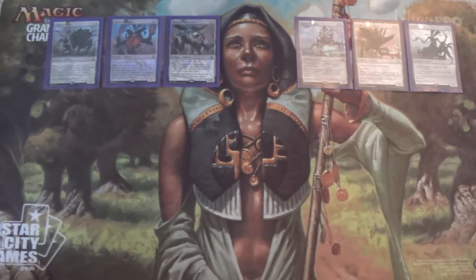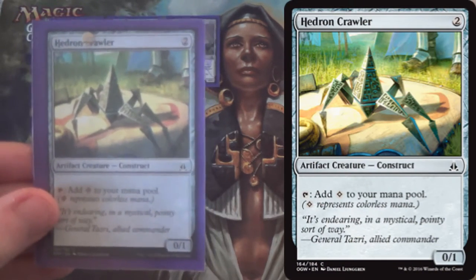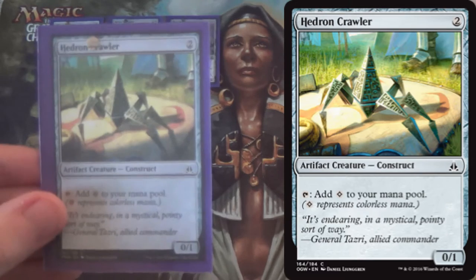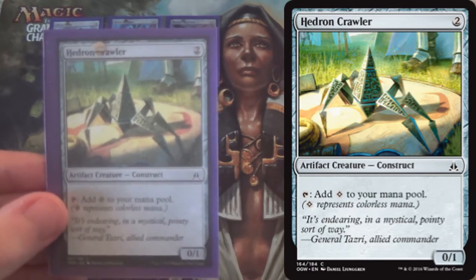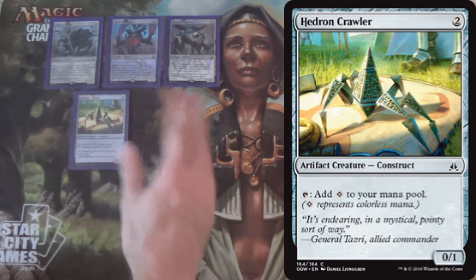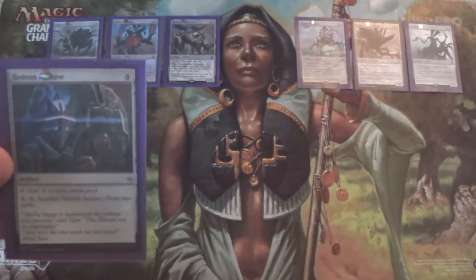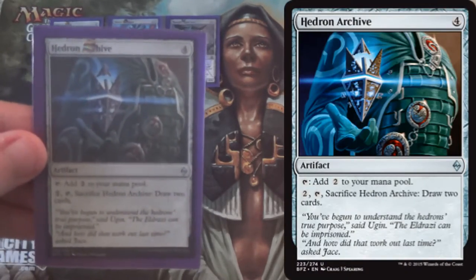This is all really high curve, so we're running Hedron Crawler as a 4-of to help us ramp just a bit. This is the deck's Llanowar Elves, essentially. Just 2 mana, adds 1 mana — easy enough. It's only colorless, but that's fine. It is a 0/1 and it's not an Eldrazi, though — that does come up every now and then.